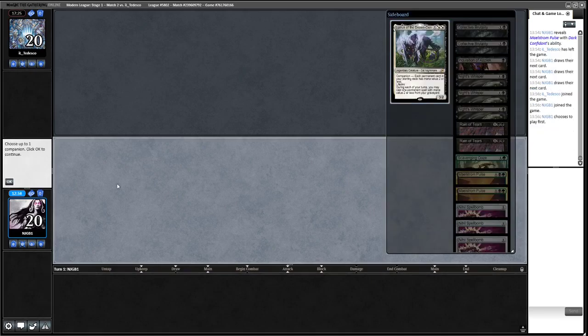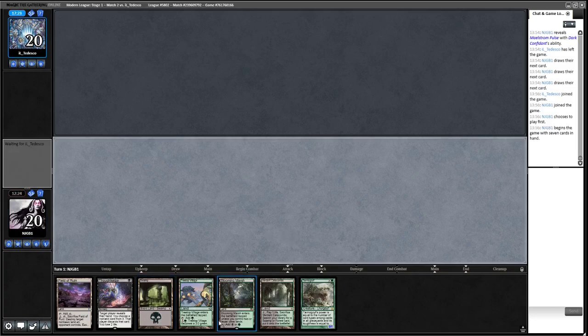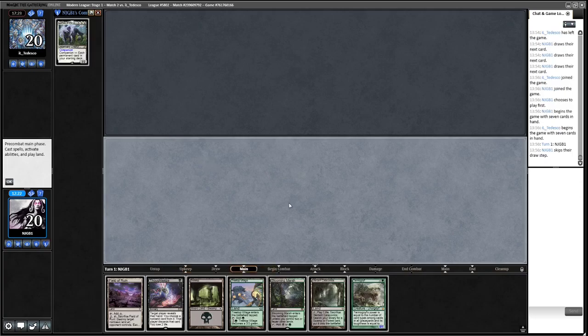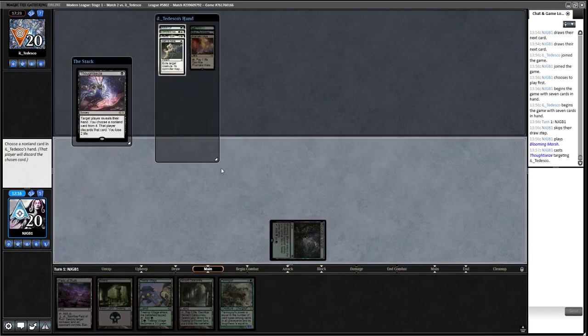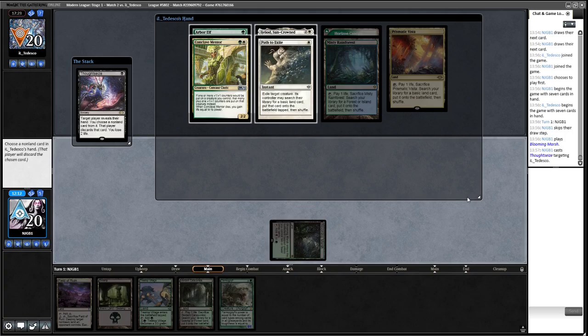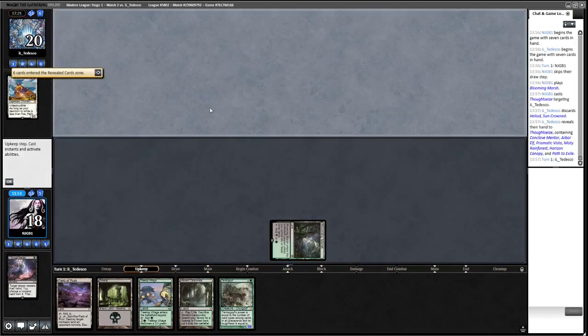We'd like to play first. Got Thoughtseize, Goyf - I think I'm going to keep this and try to go Thoughtseize, Goyf, then start attacking with Raging Ravine and hope that gets there. Opponent has a Path to Exile. How do we make this not a thing? We'll just get rid of Heliod - if they want to Path us, they'll Path us. Opponent plays Arbor Elf.